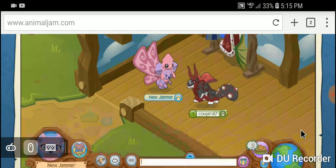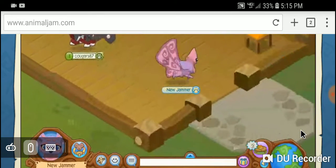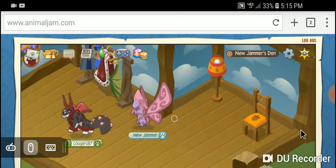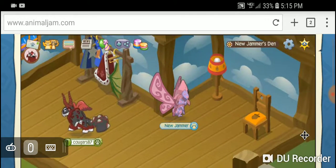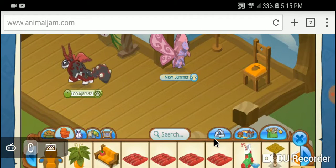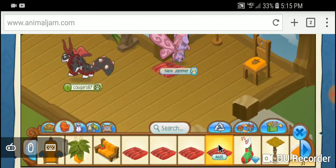I'm going to hit X and move over a little bit more this way because it's confusing the camera. Go inside the house. I'm going to stand in the corner. I'm going to put some things on trade first though. I kind of don't like how you have to decorate the dungeon.